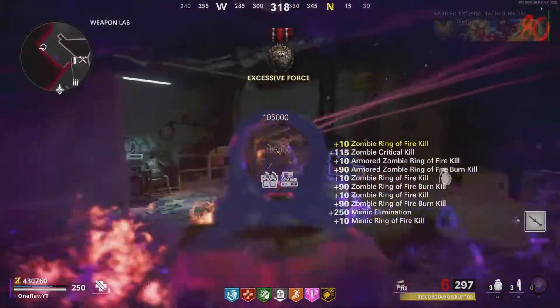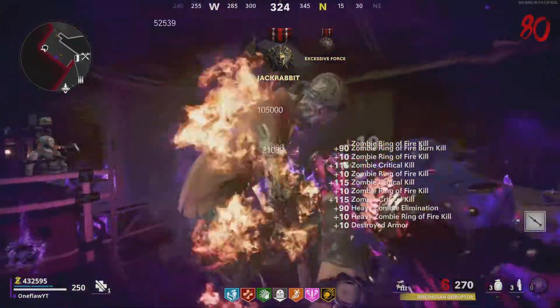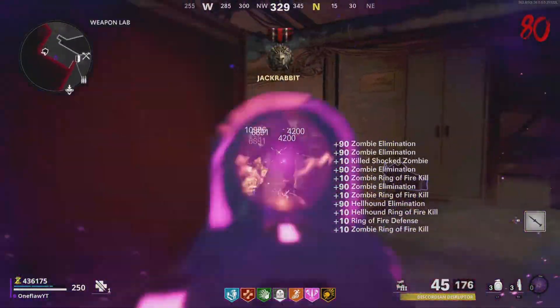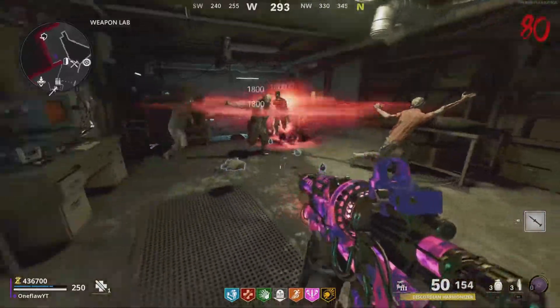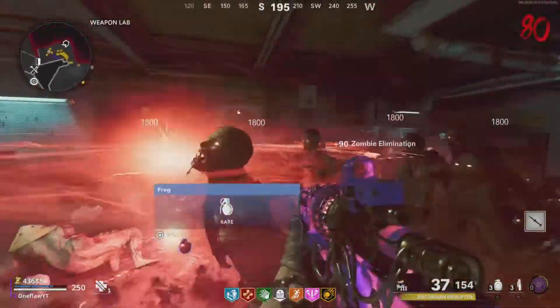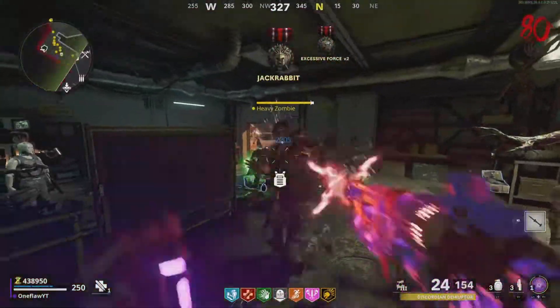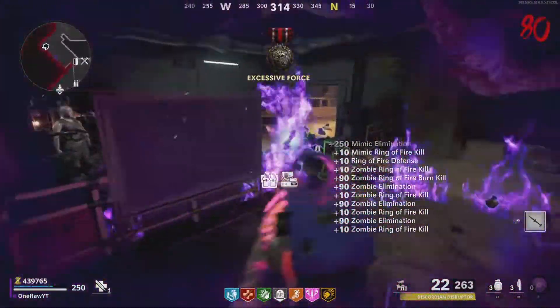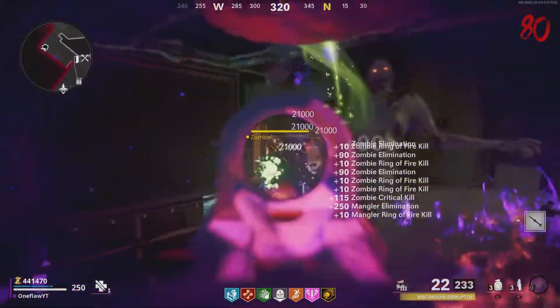If there are any bosses in the room with you, I'd also recommend taking those down as soon as possible, because they can actually one-hit you. All you're going to want to do is rinse and repeat this process until the round ends. It should be going by pretty fast, and if you're worried about ammo, I wouldn't be — all of the Mimics and Manglers jumping in through the window will drop ammo per kill, which is equivalent to about 100 shots for the Reiki. However, if you somehow do run out of ammo, there's an ammo box in a nearby garage outside.